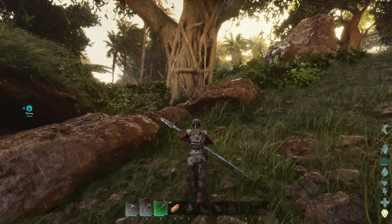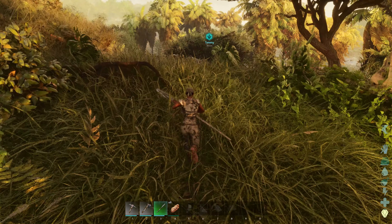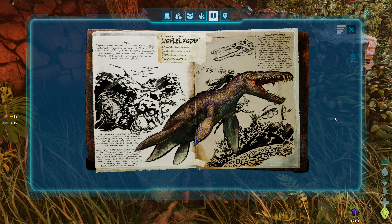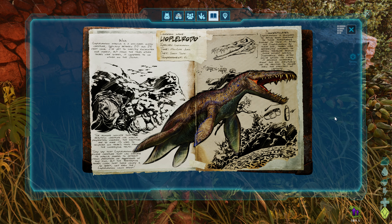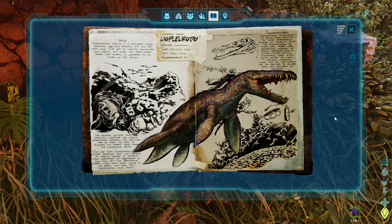I feel like this is a mountainous area so I'm just going to have a quick look around here because there could be metal hiding. Although I'm not even sure if I'd know how to identify it because the map looks so different. I can hear what I think is compies. Now it's raining. Oh yeah, it's compies — we'll just ignore them for a moment. So far I still can't find any kind of metal.